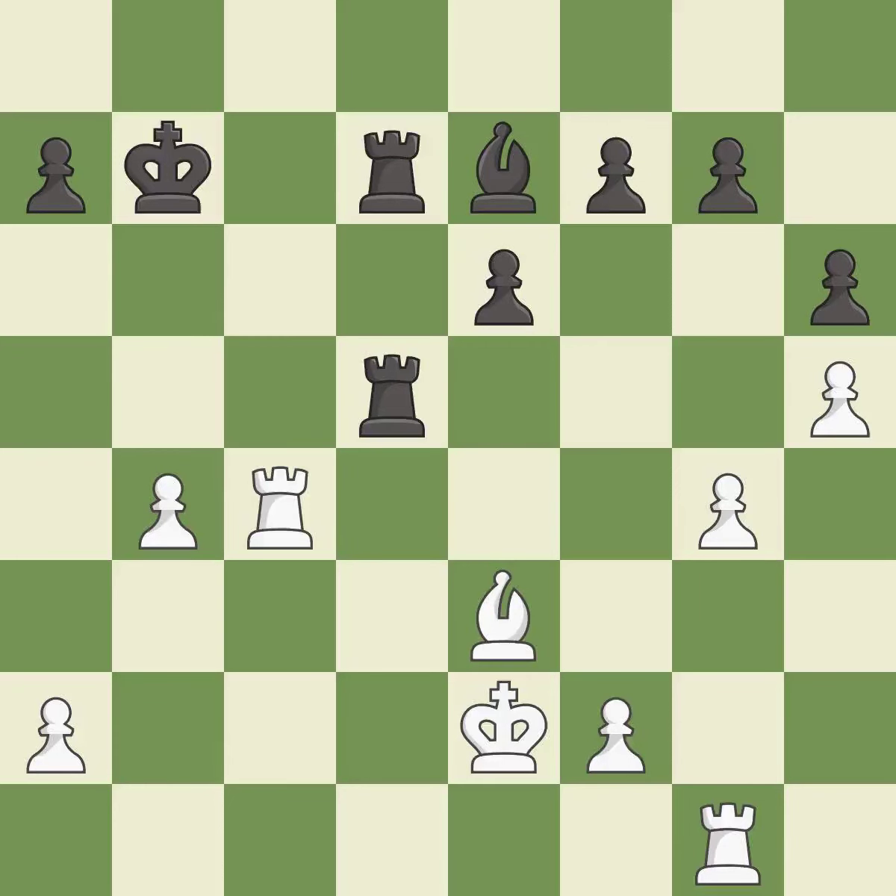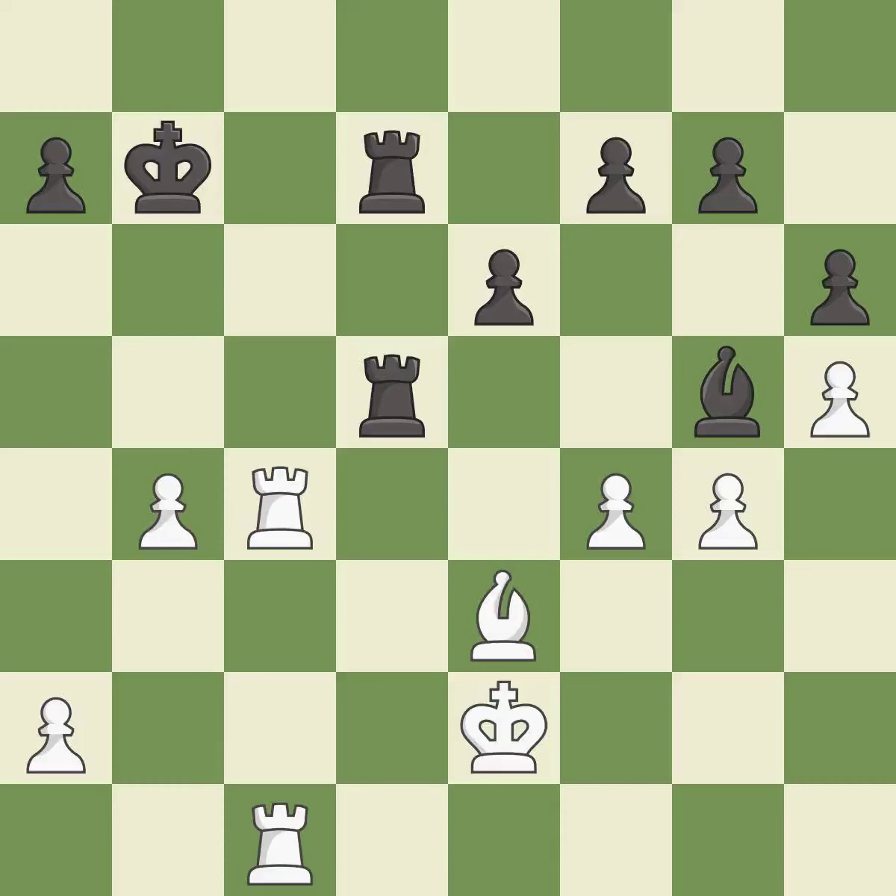Right on target. It is best. The rooks are coordinated and powerfully doubled on the file. It is excellent. This offers an equal trade of pieces. It is best. The opposing bishop is kicked by a pawn and must now move or be captured. It is excellent.